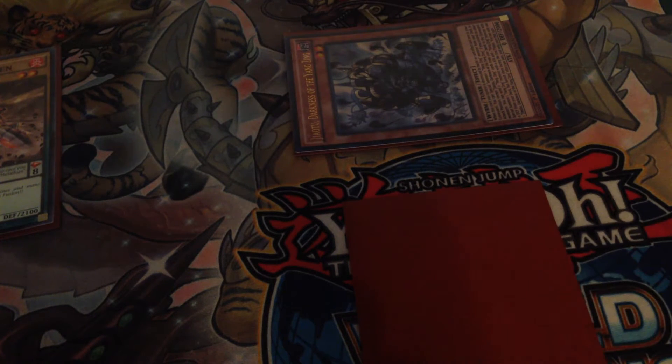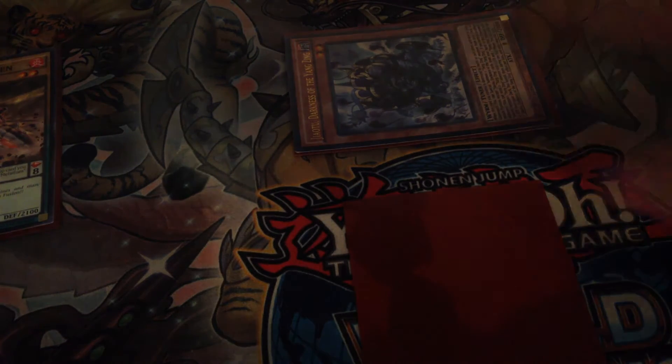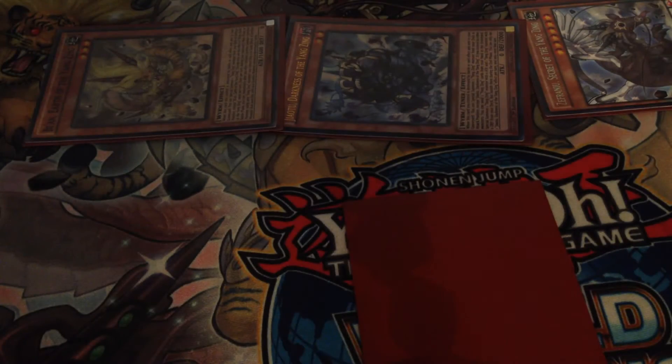Suwani is going to trigger, special summoning a Jiao Tu from our deck — because Yang Zings with zero defense special summon in defense mode, and the ones with zero attack special summon in attack mode. Jiao Tu is then going to activate its effect. It's going to discard Beyond and Chai Win from our hand, and its effect is going to go through. We're going to special summon two Yang Zings: our Zephyranu, which is really important for this combo, and our Bia.